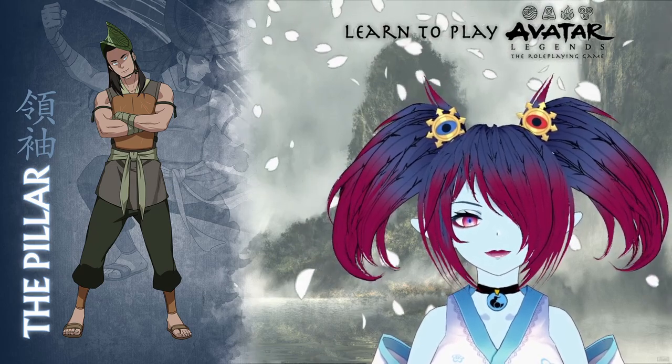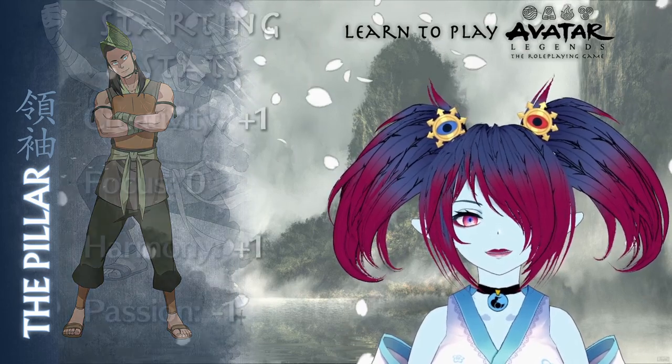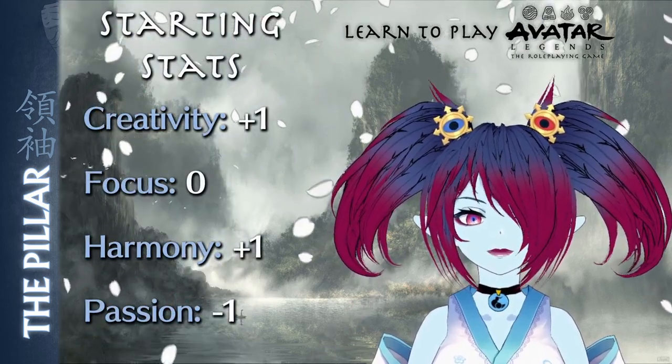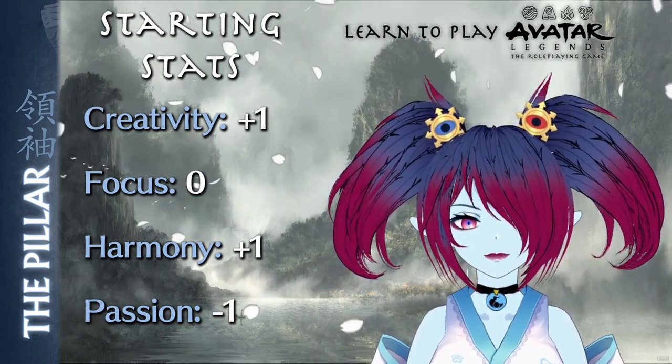The Pillar playbook is perfect for those wishing to play a character that's a keen tactician who binds the team together. The Pillar begins play with a creativity of plus one, a focus of zero, a harmony of plus one, and a passion of minus one.